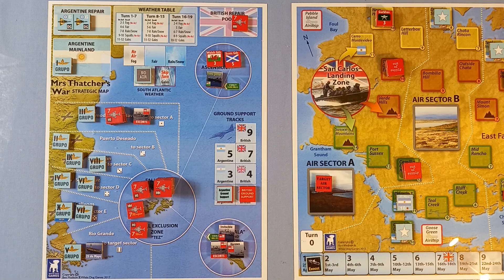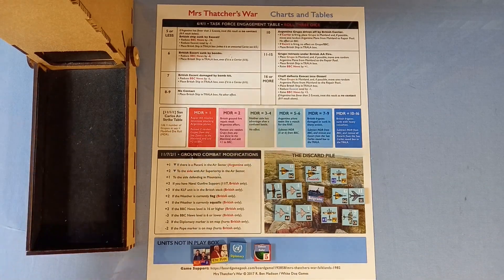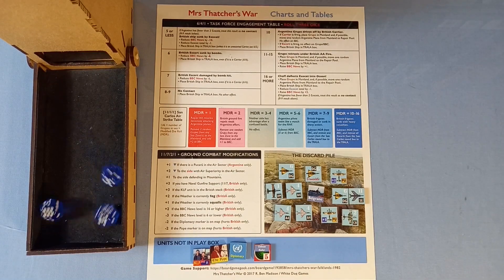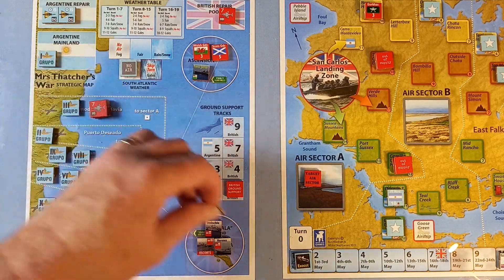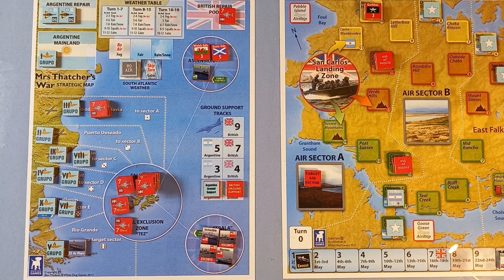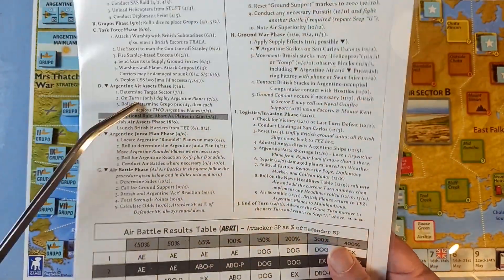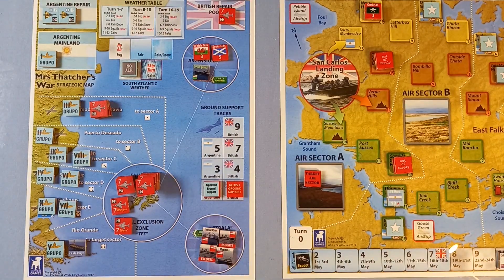Now the escort — let's see if we can get rid of that other Grupo. Eight — no contact. That's a nuisance. Argentine air assets phase would be next, but that's one of them with the old upside-down triangle, so we don't do that. We don't do the British air assets phase or the Argentine Hunter Plan phase or the air battle phase. So we're straight to the ground war phase.